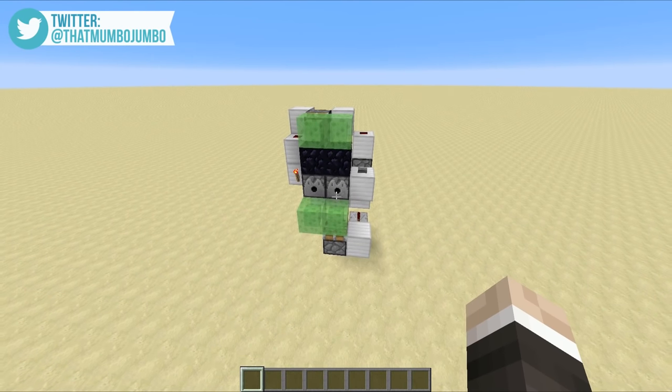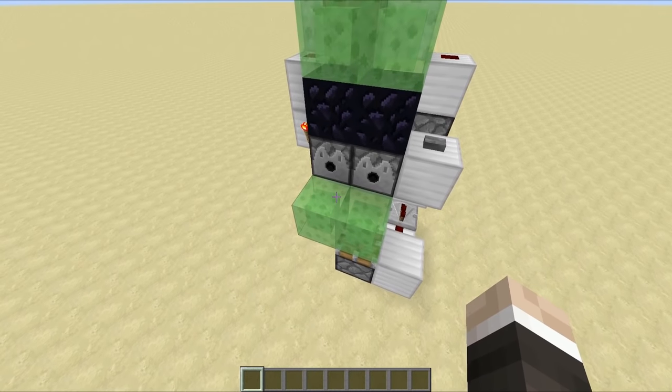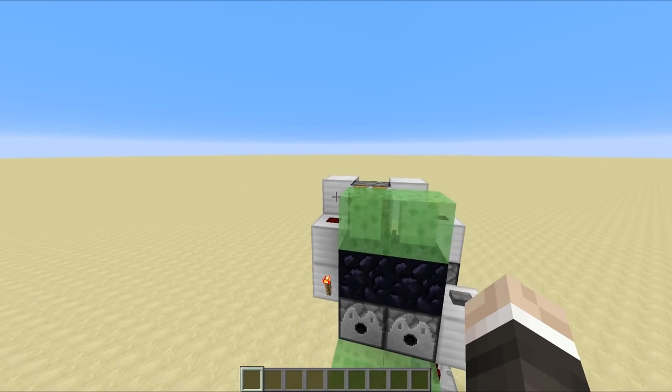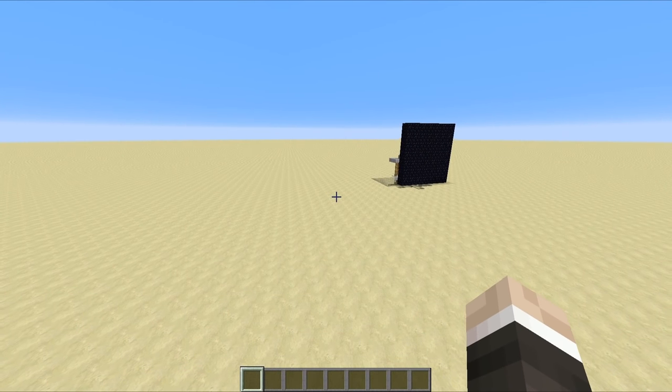This is actually a remake of a very old design on my YouTube channel — a very old but very popular video called the TNT curve cannon. As I say, it's extremely old — way before slime blocks, and I believe even before droppers and hoppers were introduced. But as you can see, this design is really nice and compact, it's only four blocks wide, and as you saw it fires TNT at right angles, which is pretty interesting.